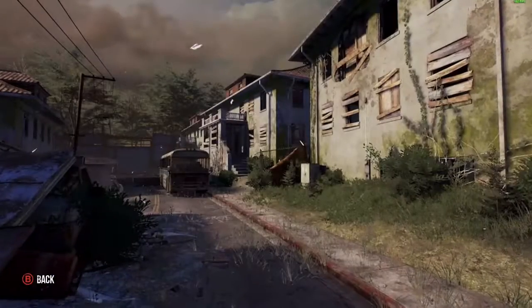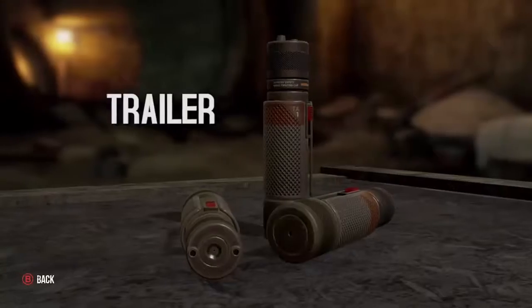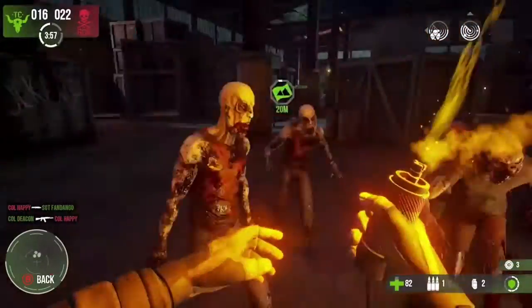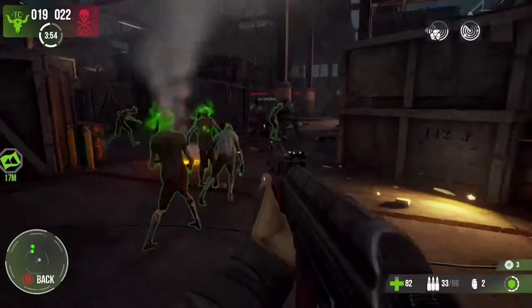When you have the drop on an enemy, you can always overwhelm them using a trailer. Light it up, let the Horde gather behind you, throw it near your enemies, then bask in the glory of your kill.